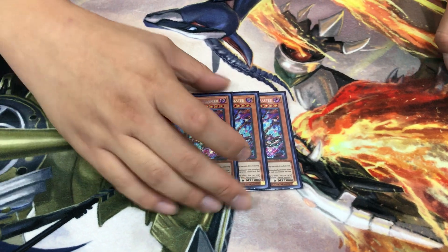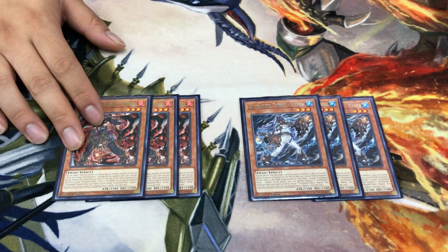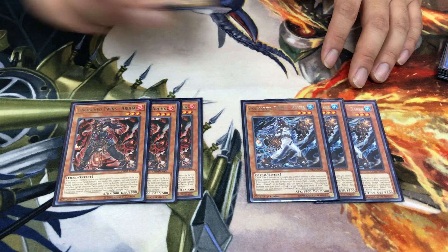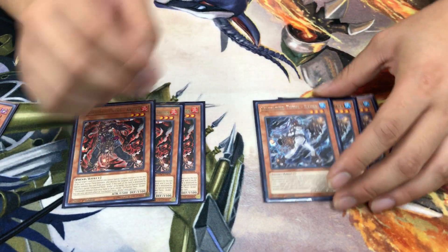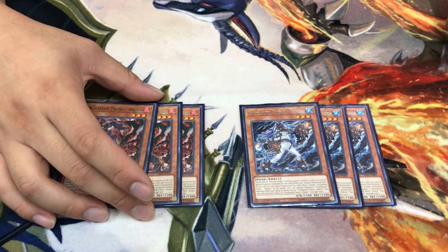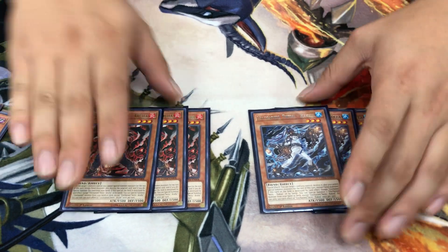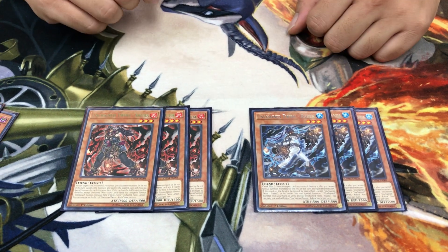Playing three of each Unchained Twin: Aruha and Rakia. Both have the effect that if destroyed by battle or card effect, you can special summon one Unchained monster from deck or hand — sometimes you'll normal summon and crash to trigger this. Aruha can special summon itself from hand by destroying one card you control. Rakia has a quick effect to destroy one card on the field, though you can't summon more fiends afterward. Both are used to consistently trigger Unchained spell and trap effects, and Disaster.